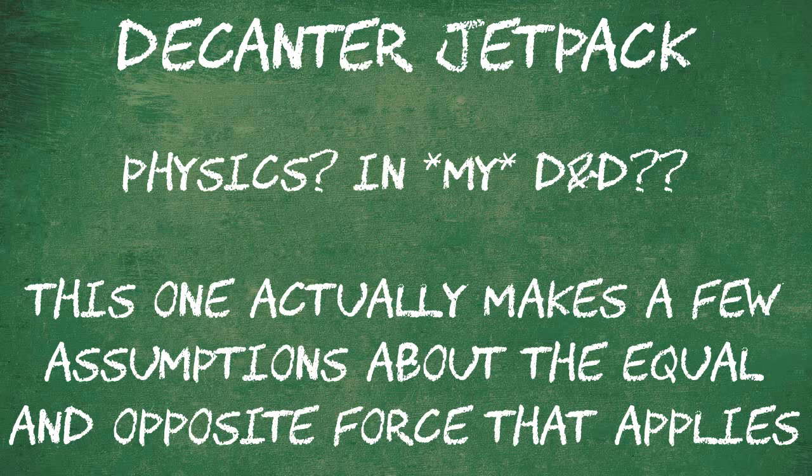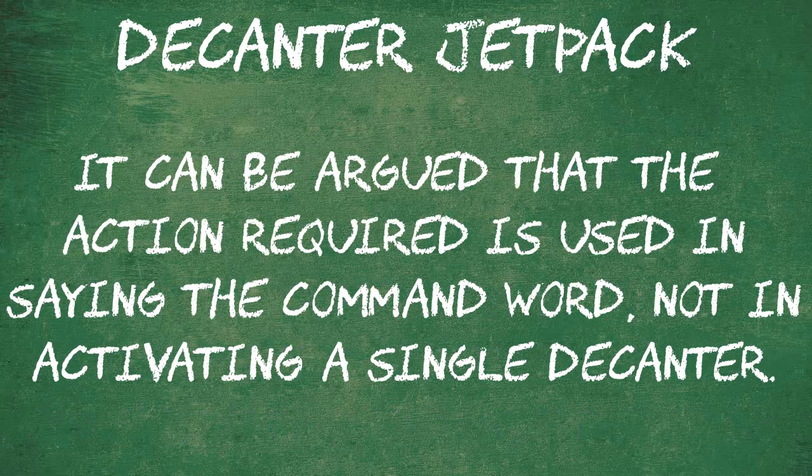The next option relies a bit on physics. The Decanter of Endless Water can create a geyser that can push people over unless they succeed on a low Strength check, and it can move objects up to 200 pounds. The decanter can do this per round using a command word. There's nothing to say that more than one bottle can use the same keyword, and each bottle gives about 150 newtons of force. A water jetpack gives 1,900 newtons of lift, which means a minimum of 13 decanters would allow you to fly away at speed from the PCs. Assuming no anti-magic field, this would be an effective way of escaping, as Dispel Magic would affect only one decanter at a time.